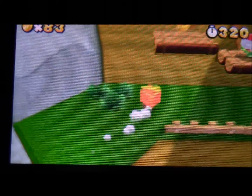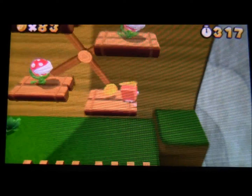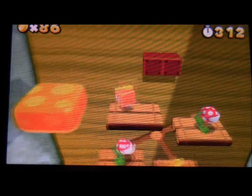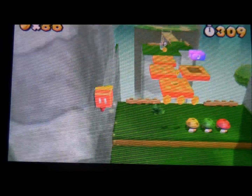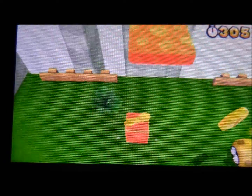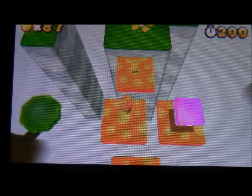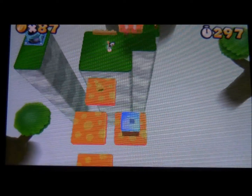Bounce up here to be greeted by a ferris wheel thing. And on this ferris wheel thing, you can get up here — in which we can get the second star coin, which, if it wasn't obvious enough, it is up here.